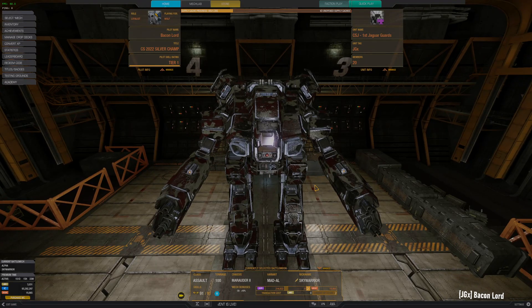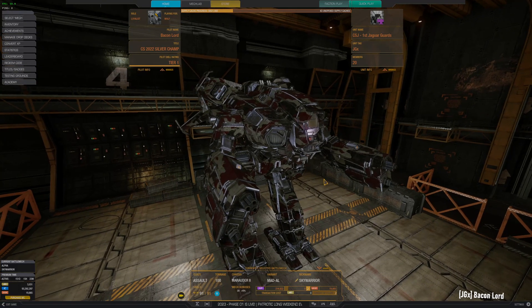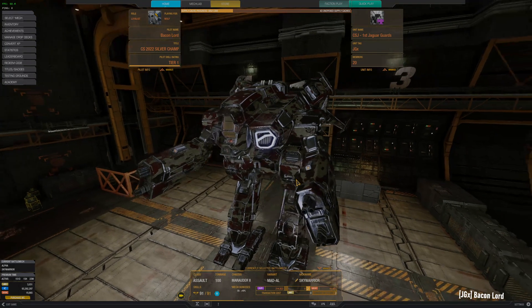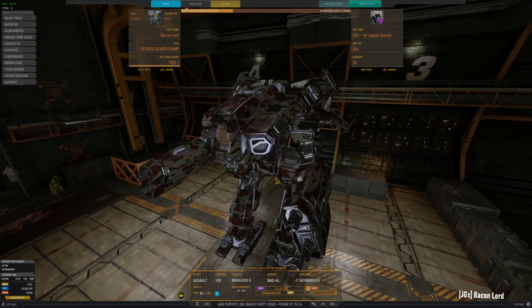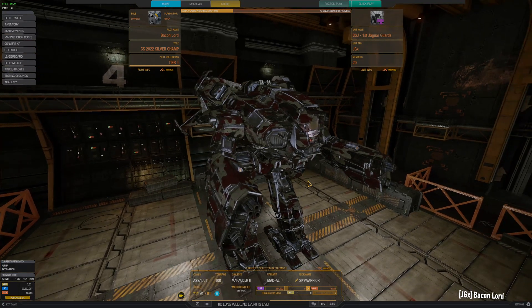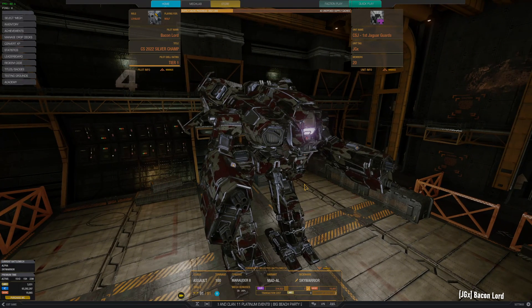First things first, we'll start with the easiest thing: NVIDIA filters. In order to utilize NVIDIA filters, you're going to have to have an NVIDIA graphics card that supports NVIDIA filters. To the best of my knowledge, that is 10 series cards or higher — so like a 1060 or above. If you have at least a 1060, or even like a 970 graphics card, you can use NVIDIA filters. You just need to go to NVIDIA's website and download the latest version of GeForce Experience and have that running.